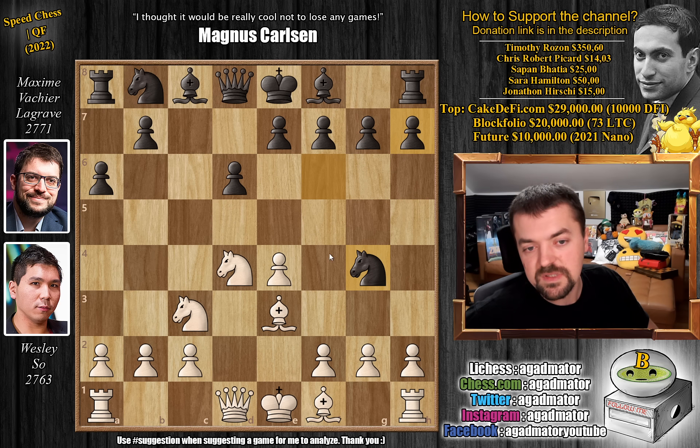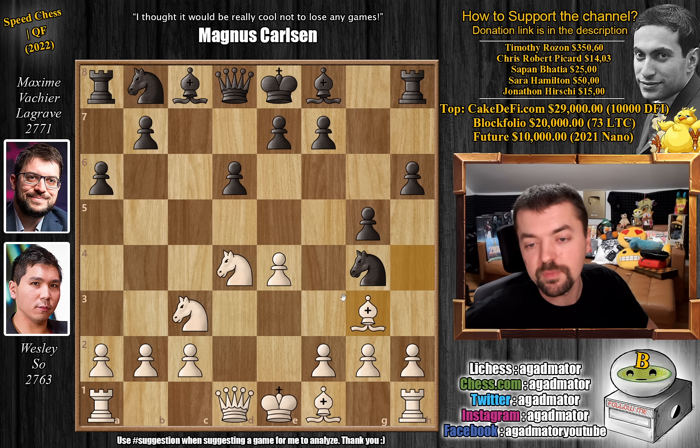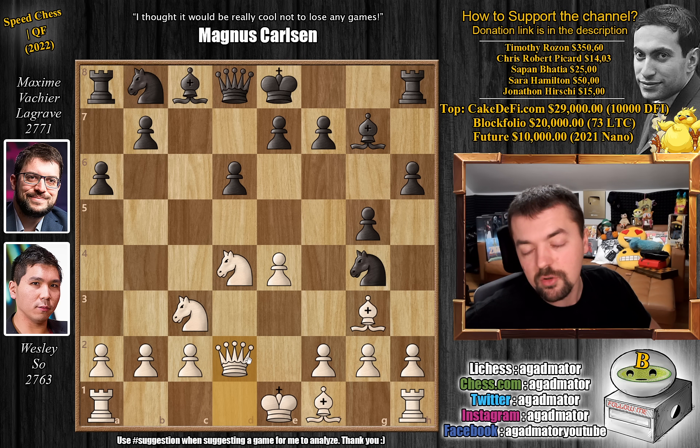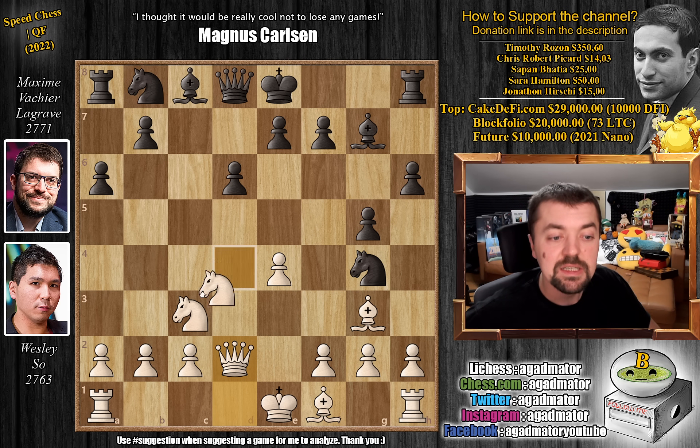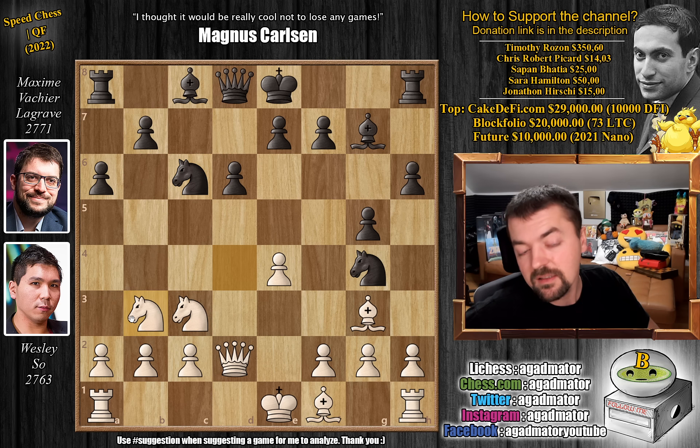Very natural moves follow: bishop to g5 — you don't want to allow knight captures on e3 — then h6, bishop to h4, g5, and now bishop to g3. We have bishop to g7, putting pressure on the knight, and just queen to d2, preparing to castle queenside. Knight to c6, first attacking the knight, then knight to b3. This is all top theory.